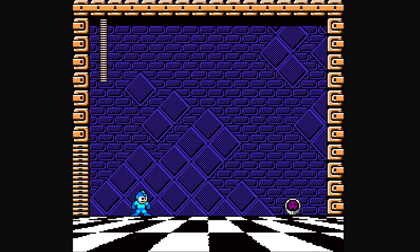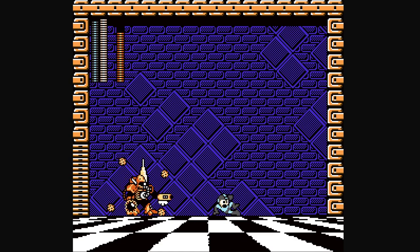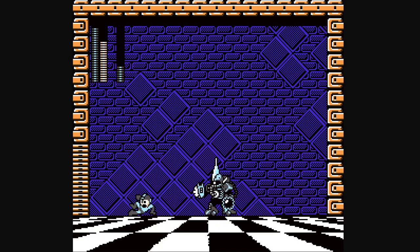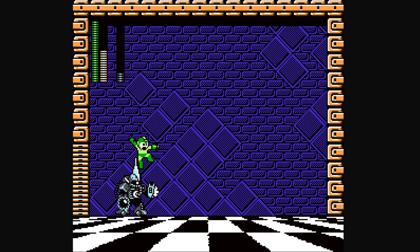Why is reusing all the Robot Master assets — seemingly all eight of them — a good idea? Well, because the boss of this stage is the evil energy collection of all their souls, or whatever is happening here. The Amalgam. Now, for as cool as the concept is, it's unfortunately ruined by the fact that the AI is essentially move back and forth and randomly jump. That's literally what this is. All it does is move back and forth and use the respective robot weapon it's copying. It's pretty disappointing.